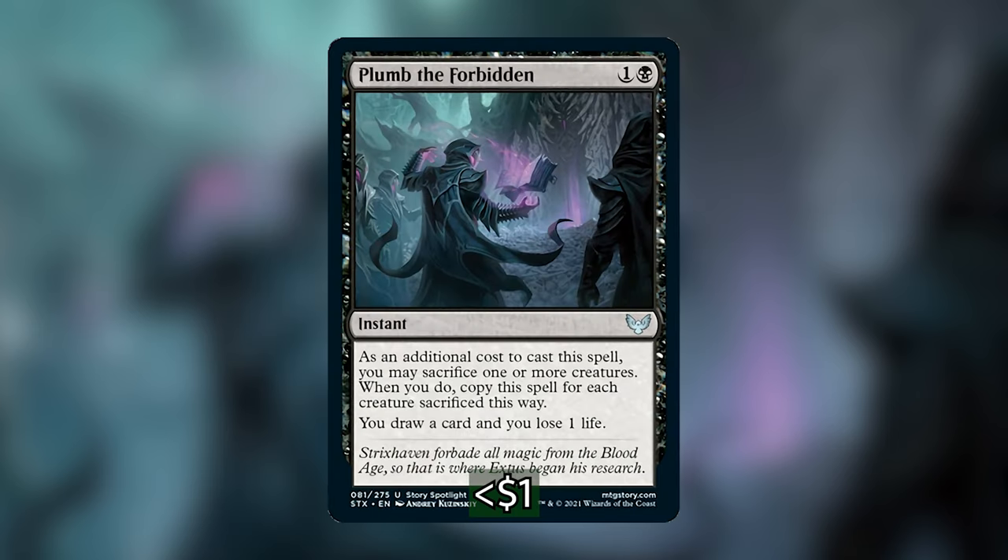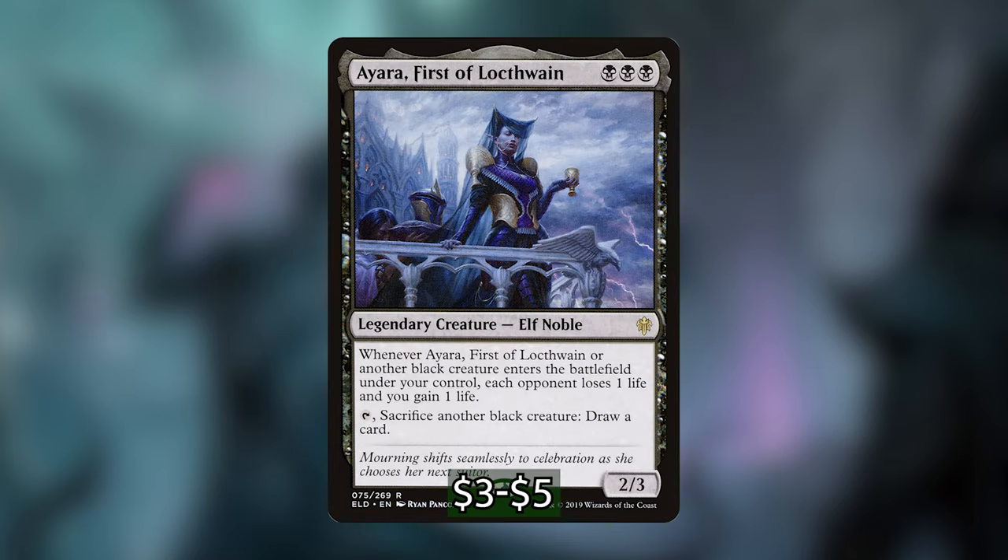We're playing another spell I'm really excited about in Plumb the Forbidden. It's one and a black for an instant that, as an additional cost, requires us to sacrifice one or more creatures — and we copy the spell for each creature sacrificed this way, drawing a card and losing a life per copy. So this one spell can draw us four or five cards in one turn, which is a super great efficient rate. The last card draw spell we're playing is actually a creature — Ayara, First of Locthwain. She's a three-mana legendary Elf Noble: whenever she or another black creature enters the battlefield under our control, each opponent loses a life and we gain a life — so she's also a drainer. All of those pest tokens we're making just so happen to be black too, and the tokens Izoni makes are also black and green, so they'll trigger Ayara. She also has an activated ability where we tap her to sacrifice another black creature and draw a card.